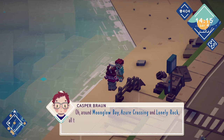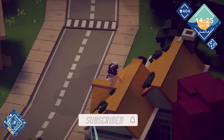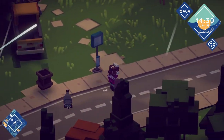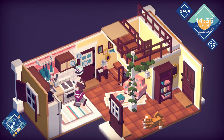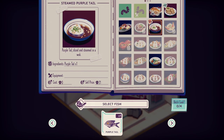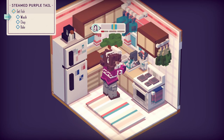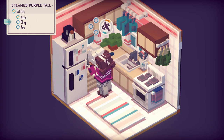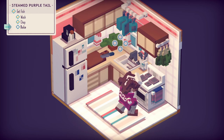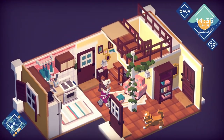So excited about the steam purple tail! Where did your dad used to catch the ingredients? All around Moonglow Bay — Azure, Lonely Rock, all the time. Purple tail are common. Did I — hold on, let me go see if I can actually make that. I put up the fish cakes to the good ones, that's why you can see the money going up. Can I cook purple tail? Yes, let's cook purple tail together! Let's get our fish, wash our fish, chop — easy one shot. Bake it — nice easy fish to cook! We got our steamed purple fish tail, let's go see our boy.